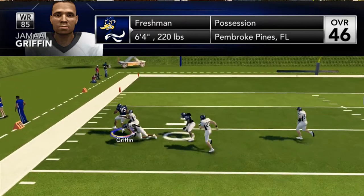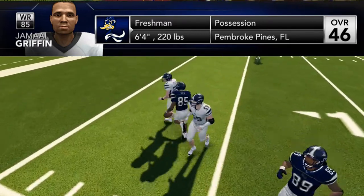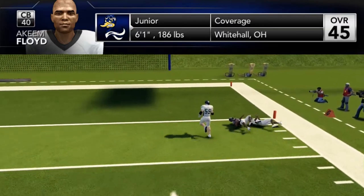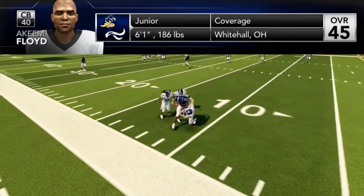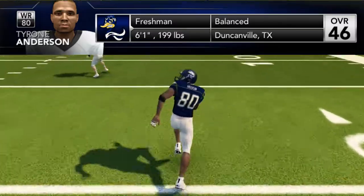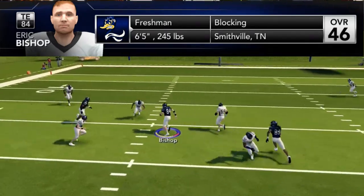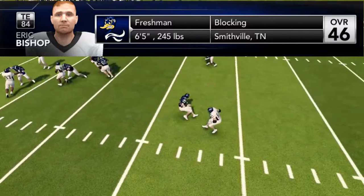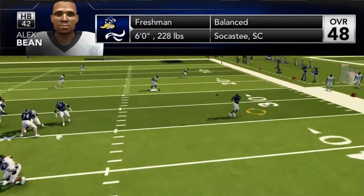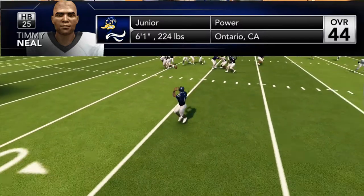We have Jamal Griffin as one of our starting wide receivers — 6'4", 220 pounds, 46 overall — and he makes a pretty good play in practice. Next is Akeem Floyd, one of our starting cornerbacks who will also play some depth receiver. He's a junior, so we only have him for two years. Tyrone Anderson is our other starting receiver at 46 overall, more of a balanced receiver. Our starting tight end is Eric Bishop, a 46 overall freshman who'll probably be one of our favorite short underneath targets. At halfback, starter Alex Bean is a 48 overall — one of our best players — backed up by Timmy Neal, a junior at 44 overall, both mostly used in the passing game.